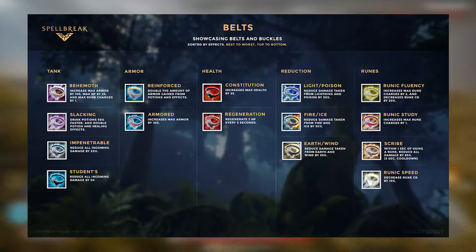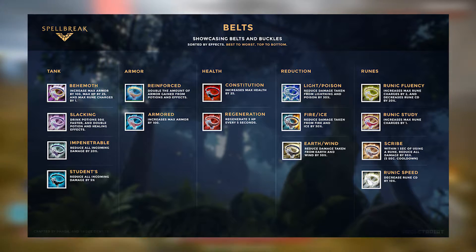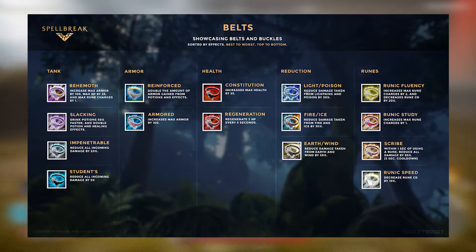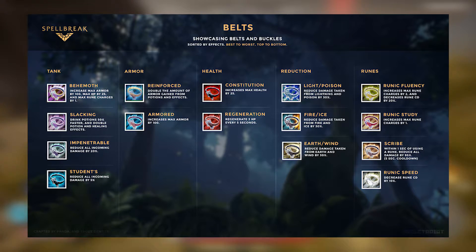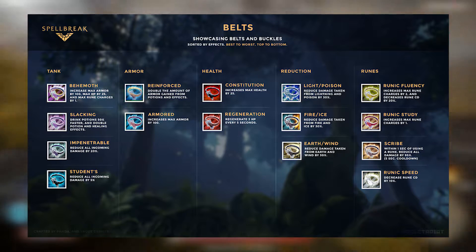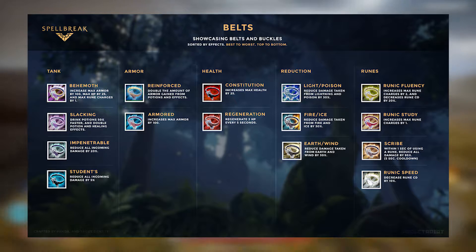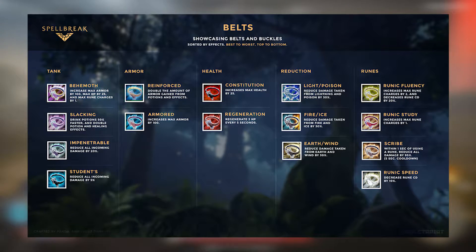If you want to be OP, the Epic tier belts will help get you there. There are three belts in this tier: the Belt of the Scribe — after rune use, incoming damage is lowered by 95%; the Impenetrable Belt, which means all incoming damage is lowered by 20%; and the Slacking Belt, which raises potion drinking speed by 50% and raises healing effects by 100%.